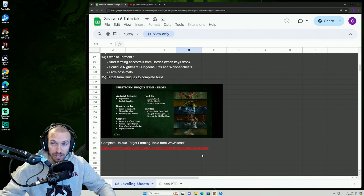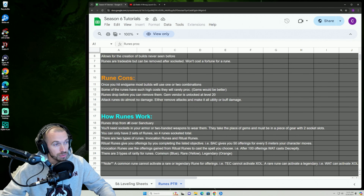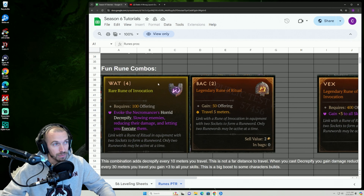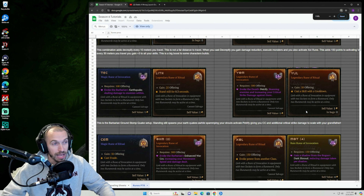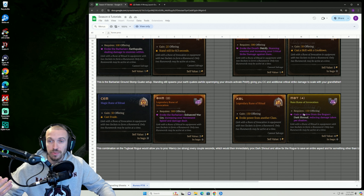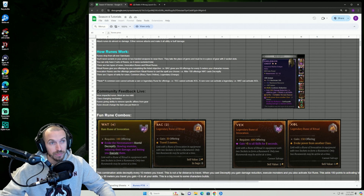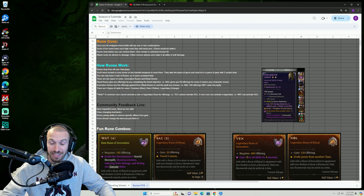When you swap to Torment 1, you're going to start farming your ancestrals from the Hordes, but you're not going to be able to just jump into Infernal Hordes like before — the keys will only come from drops. You cannot craft them anymore; you can't just run to the occultist and craft sigils. So in the new season, you're going to have to rotate between nightmare dungeons, pits, and the Infernal Hordes.